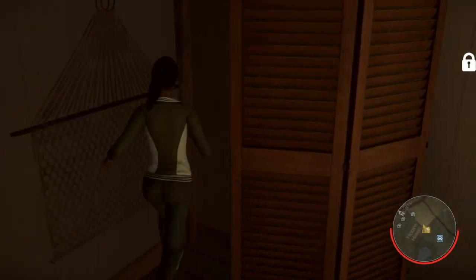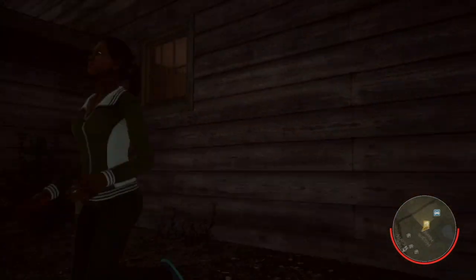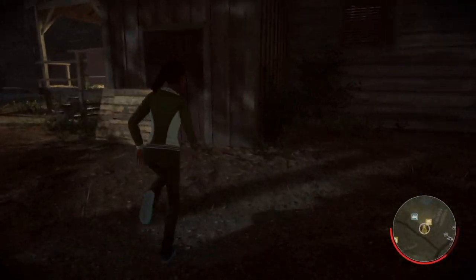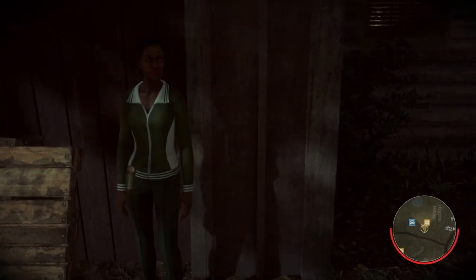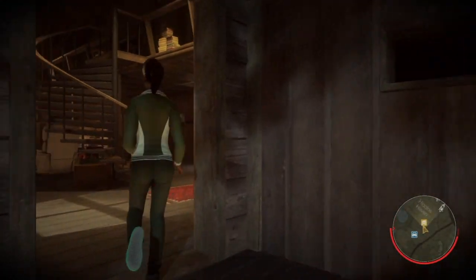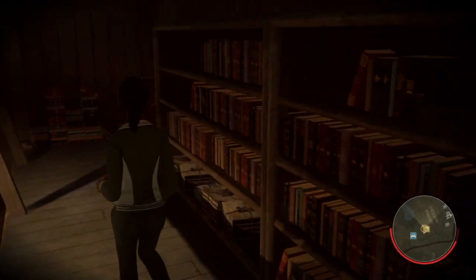From here you can go back into the closet or into the bridge spot in the back. There's also a spot right here you can get into, but the thing about this spot is that it's extremely small and you can't really move. Once you get in there it's mainly just to hide — other than that you don't really want to stay in there.